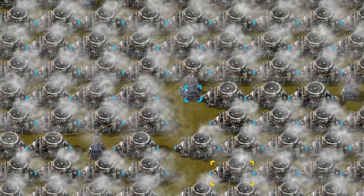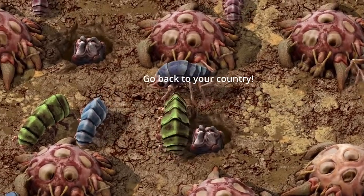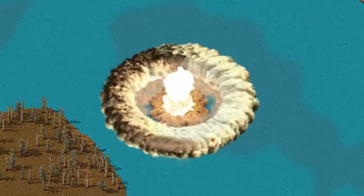Smoky air is not a big deal for engineers, but critters around keep asking to talk with the manager. You can use nuclear rockets to decrease your pollution level.